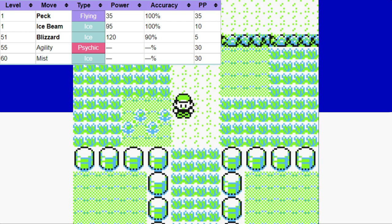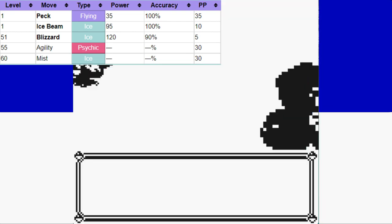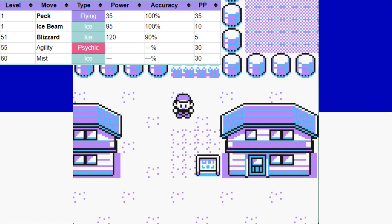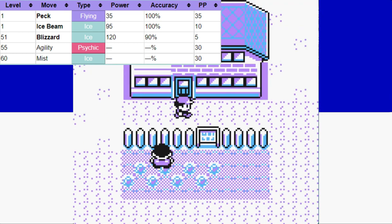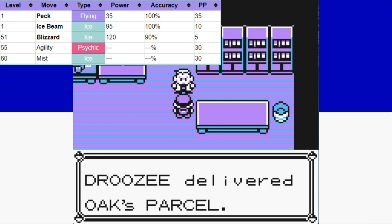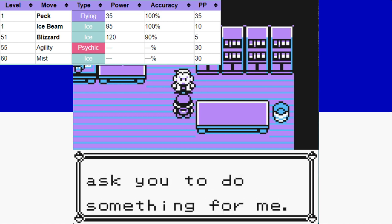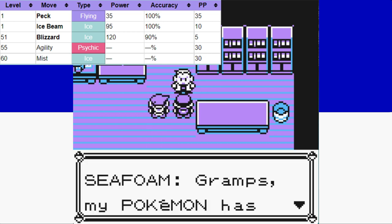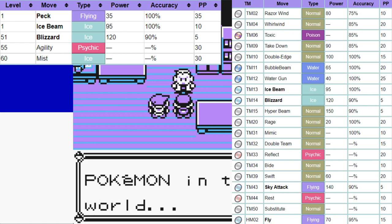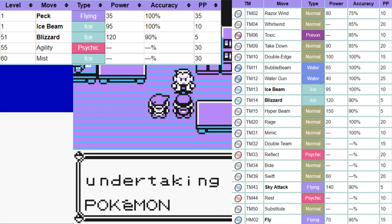When you combine that high base power with Articuno's high Special stat, we're going to have a great early game. We also get access to Agility, which should be very helpful for badge boost glitch exploits later in the game, and will also let us outspeed opponents, which is really important since Articuno isn't that fast. Our TM and HM moveset is not too diverse, but we do get a couple of early game water moves to help boost our attacking options early.